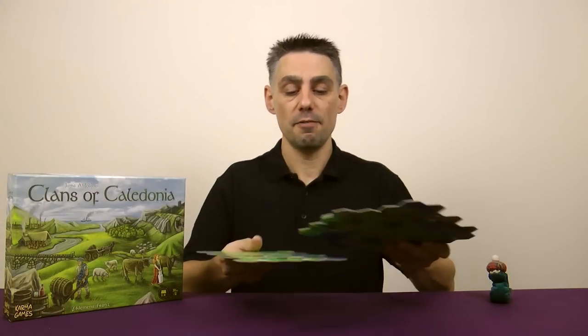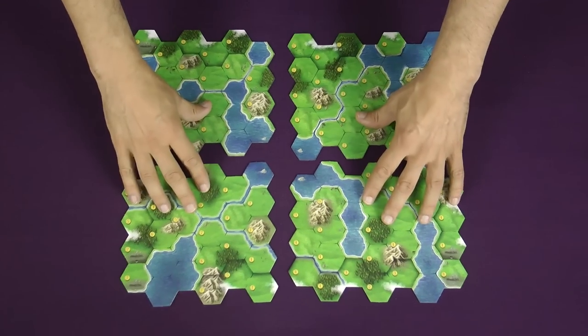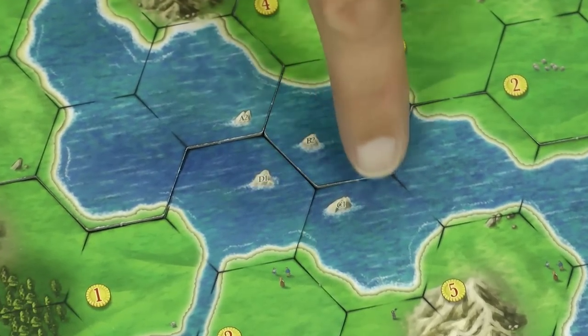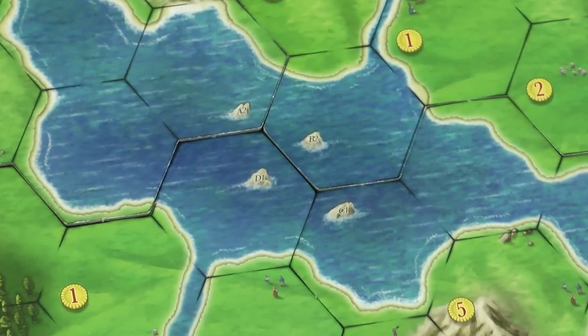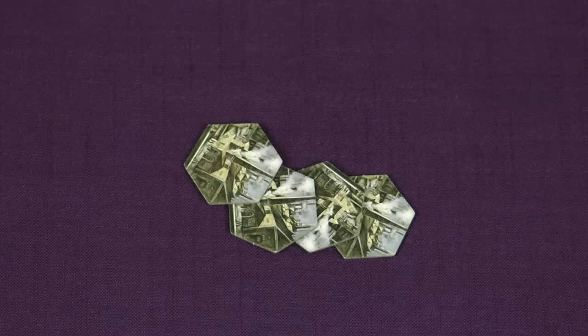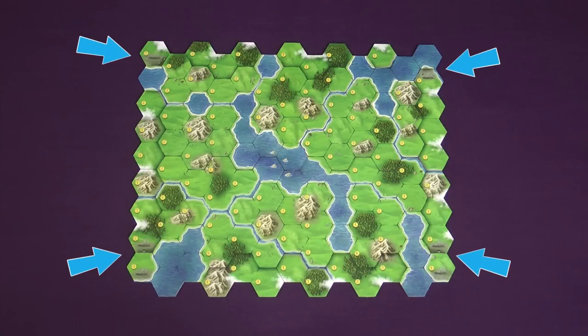To set up the game, first take the four map modules and randomly choose a side for each one. Then arrange them ensuring that the letters on the rocks in the middle of the map are in alphabetical order going clockwise. Shuffle the port bonus tiles and randomly choose four of them to use in the game, returning the rest to the box.